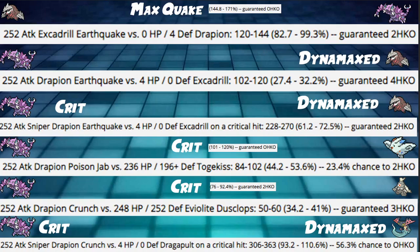Crunch into a Dynamax Dragapult with a critical hit deals 93 to 110%, a 56.3% chance to OHKO, which is really good. However, a lot of the time it will hit us with Max Wyrmwind, so this won't even be possible. But we might be able to 2HKO it with a crit as one of those hits.